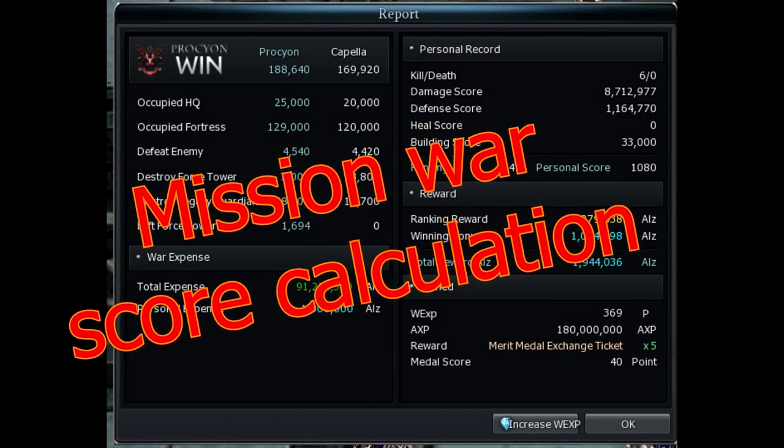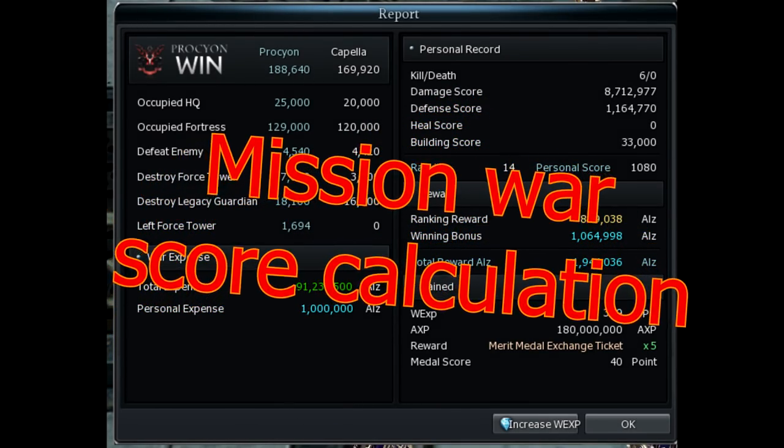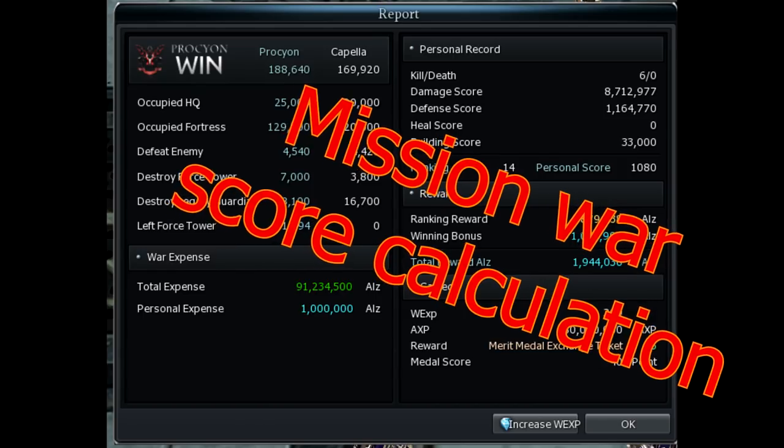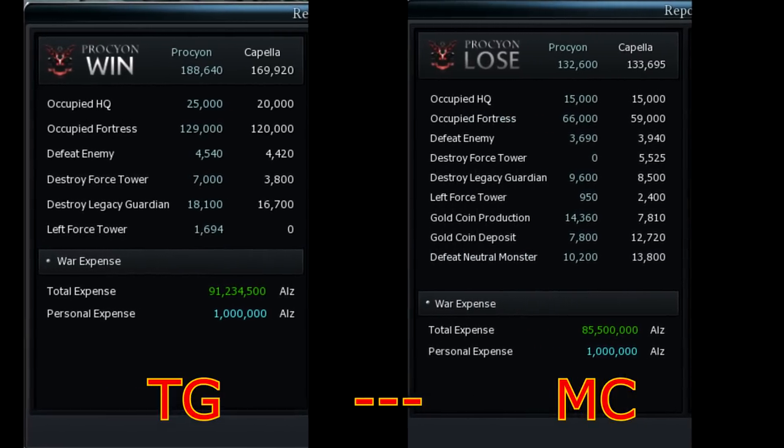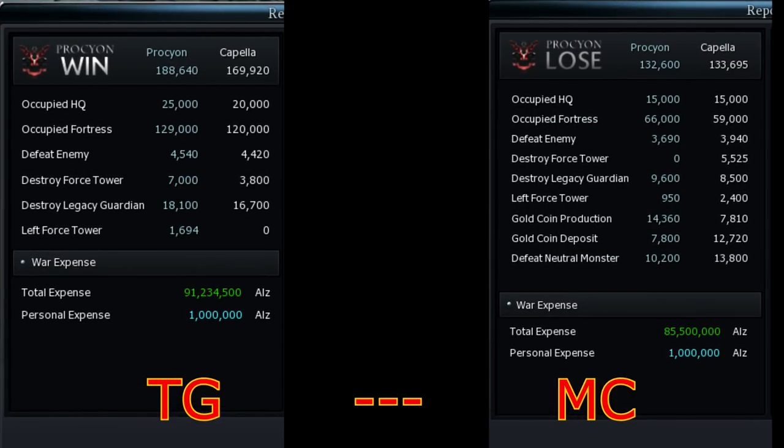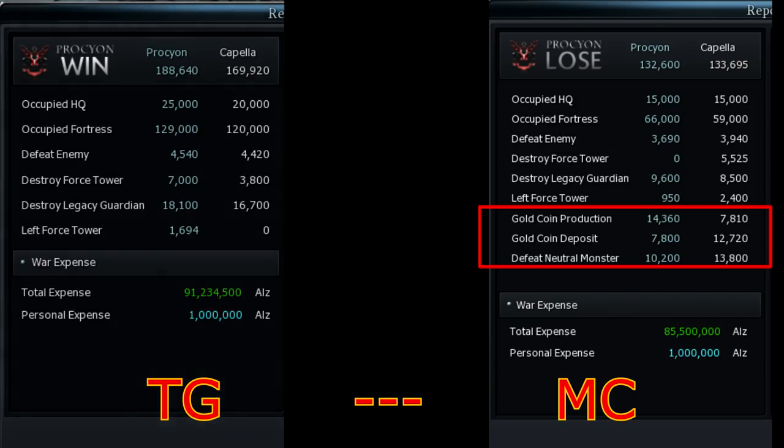Ahoy! There's a lot of confusion about the way scores in mission wars are calculated. There is a slight difference between the old type of war, also known as TG, and the new one known as MC. However, MC only has additional ways to gain scores, so everything that you can do in TG you can also do there too, so that's where I'll be demonstrating.